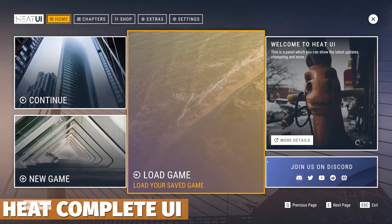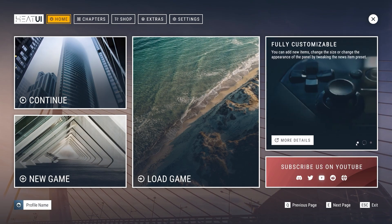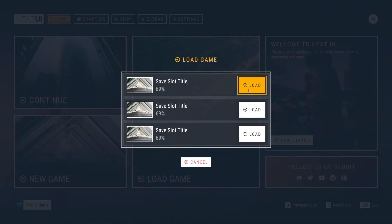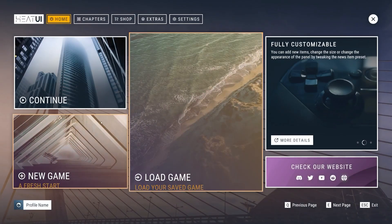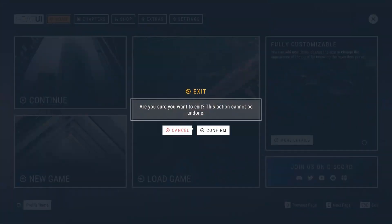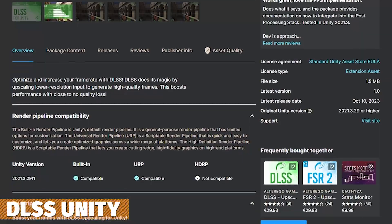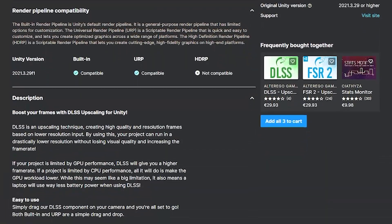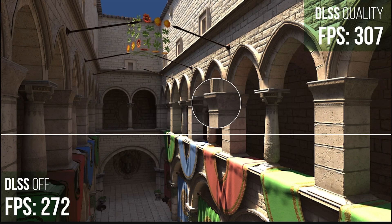We've got HEAT, a complete and modern UI in a minimalistic style, fully customizable with documentation, hundreds of customizable assets, and complete solutions for achievements, credits, and localizations. We've also got the DLSS Upscaler for Unity, which lets you optimize and increase frame rates with DLSS by upscaling a lower resolution input to generate higher quality frames.